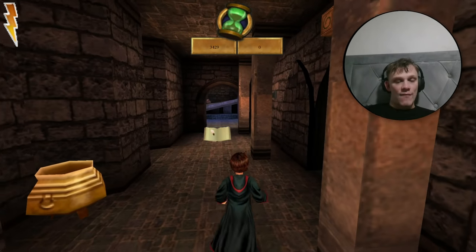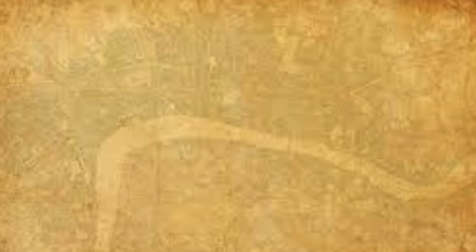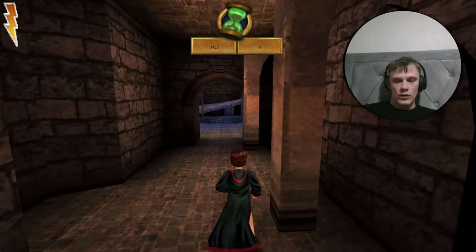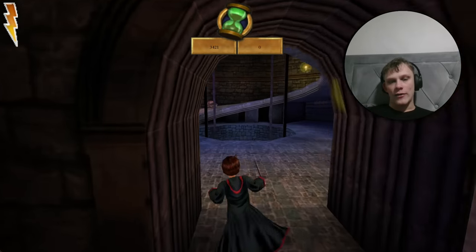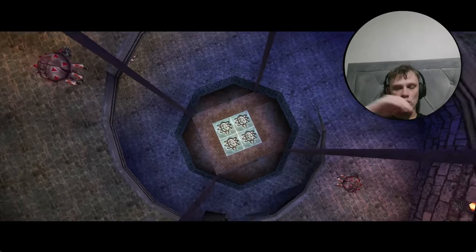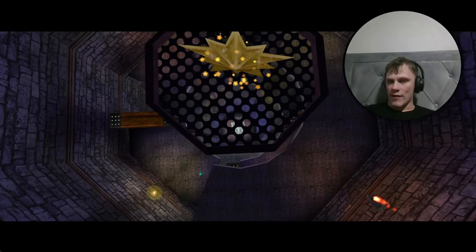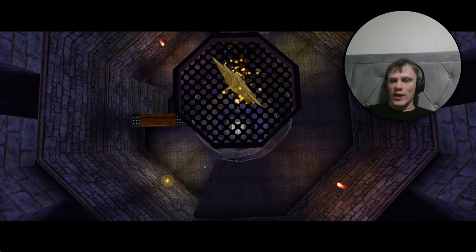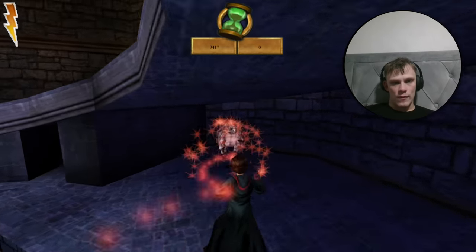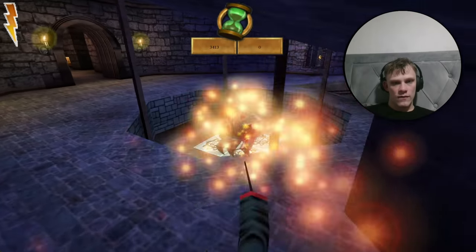There's one more card to get in the Defence Against the Dark Arts spell challenge, and we'll get that right now. The ninth and final card of this area is in this final room, just before the giant star to collect. We need to knock a few fire crabs into this little area — get this one, get behind it, off you go.